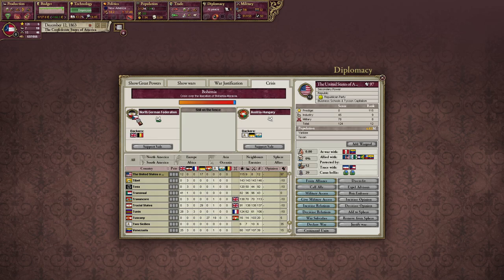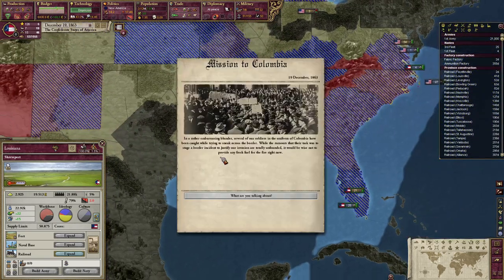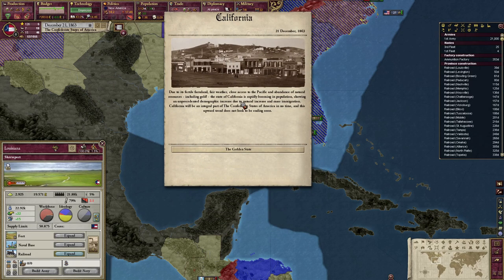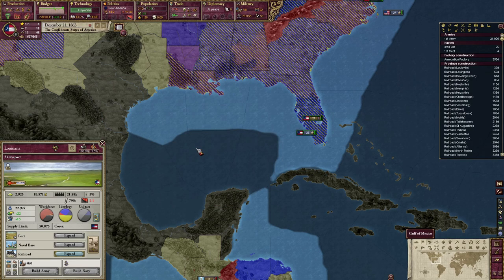Mission to Colombia? California — due to its fertile lands, fair weather, close access to the Pacific, and abundance of natural resources including gold, the state of California is rapidly booming in population, showing unprecedented democratic increase due to natural increase in mass immigration. California will be an integral part of the CSA in no time, and the upward trend does not look to be ending so soon. Beautiful — absolutely beautiful.